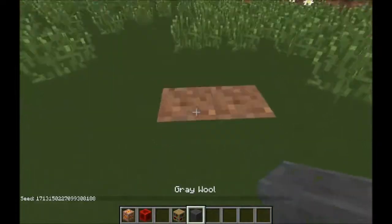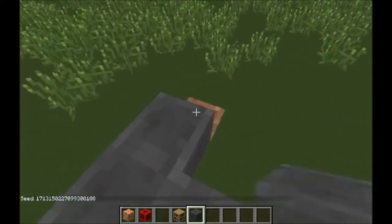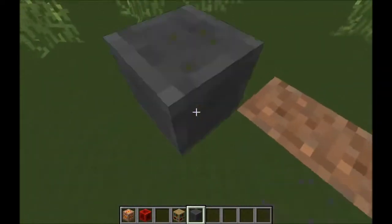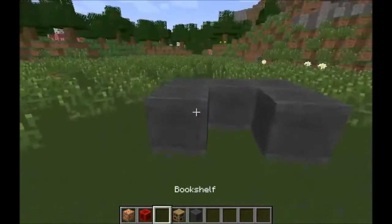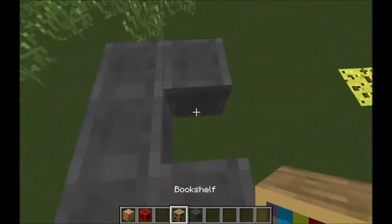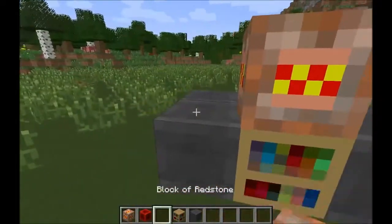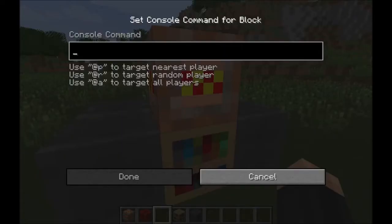Now let's get to the tutorial. You just want to do a simple setup — place a block of your choice right there, then put the command block. Don't put the redstone yet. Then what you need to type in is super easy.